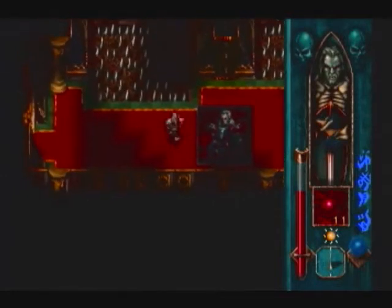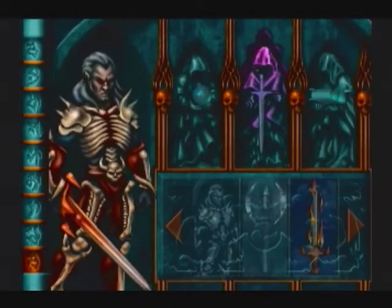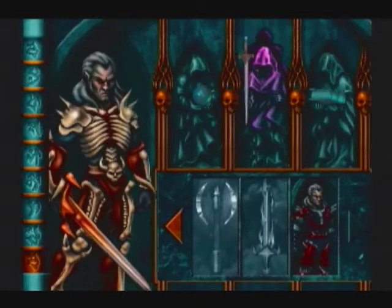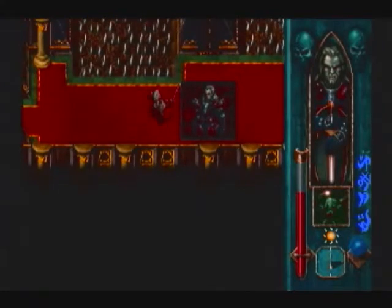My enemies are quite vicious, and the Chaos Armor extracts from them a heavy price for their bloodlust. The blows are meant for me, but it is their bodies that carry the wounds. So here's another armor in the game — you can see how these things don't just add defense. Instead they give you an effect which does something. For example, this one will split the damage between you and your enemy. Pretty useful.